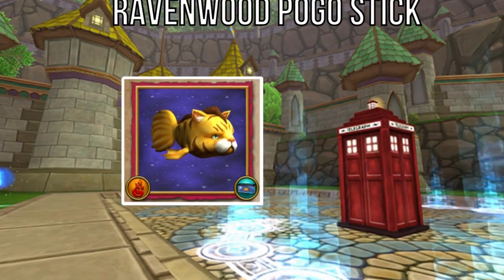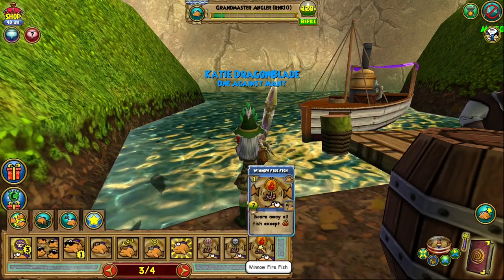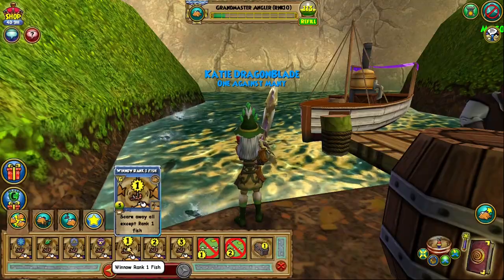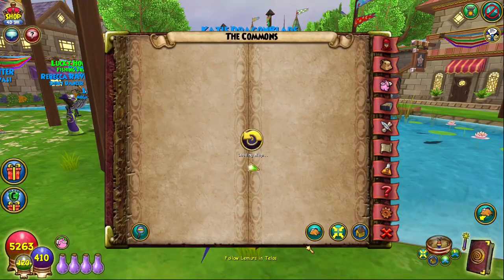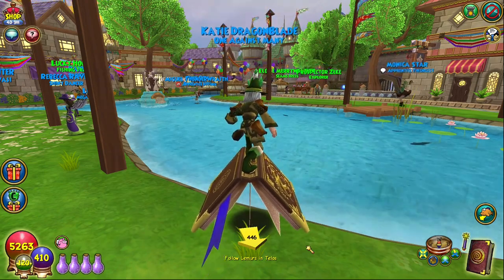The catfish is the only rank 1 firefish in both the Waterfront and Drum Jungle of Tafaria. I recommend casting spells like Banished Sentinel, winnow rank 1 fish, and winnow firefish to quickly narrow down the pools. Note that the catfish is also accessible in the Commons of Wizard City, but it's harder to narrow down amongst the other rank 1 firefish there.